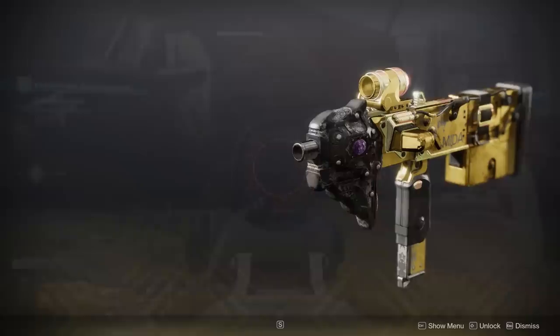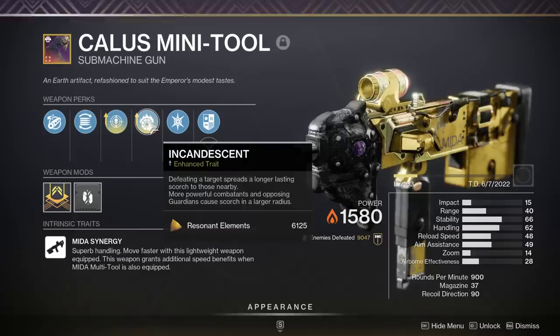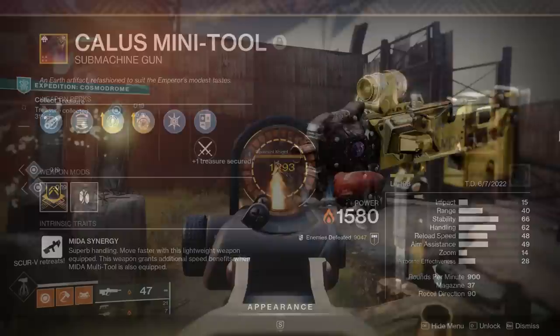The other weapon in contention for the best solar primary is much more accessible: the Calus Mini Tool submachine gun. This was a seasonal weapon from Season of the Haunted, and a lot of players have access to it. It's a 900 RPM SMG that can get Threat Detector to increase reload speed, and because it's craftable, it can also get Enhanced Incandescent.